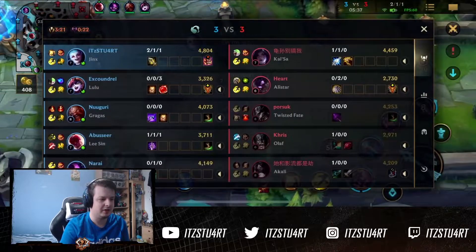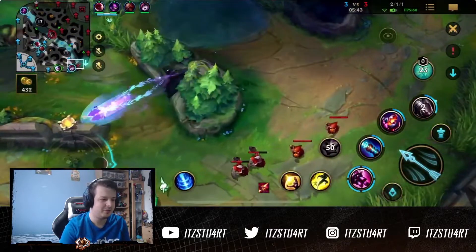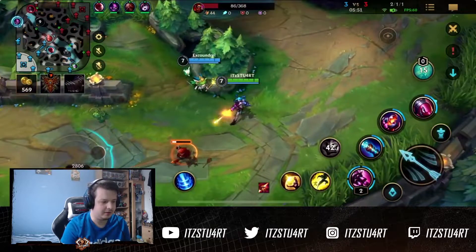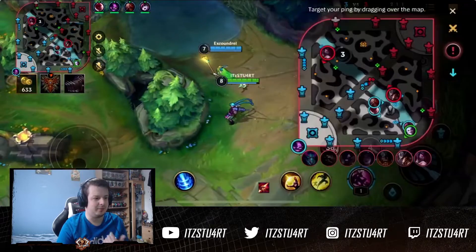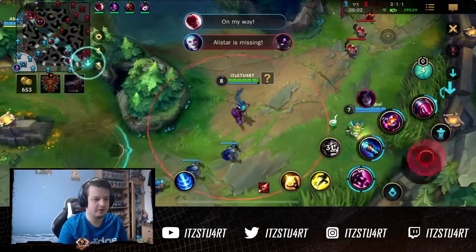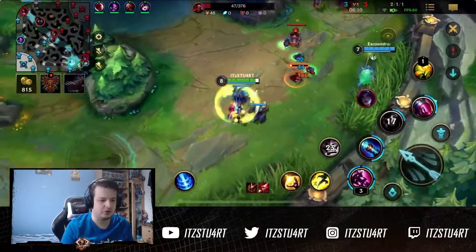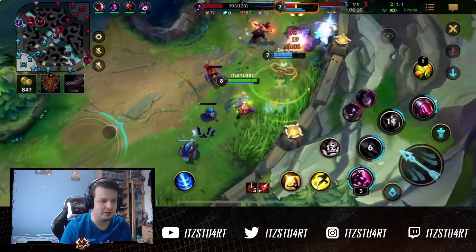So we go for Infinity Edge first, and Vamp Boots into Locket. There's not really a lot of CC this game — there is a TF Gold Card, but that's about it. I think I go Locket here, which is a good option. If you're against a load of CC like a Kennen and a Twisted Fate and all these crowd control champions, you want to go for Quicksilver as the boots upgrade, because it's really important to not get stunned or rooted.